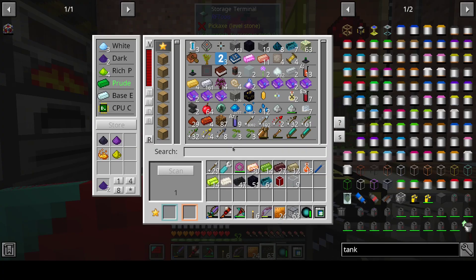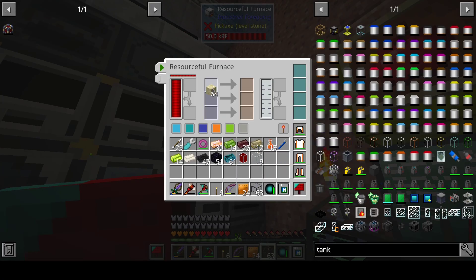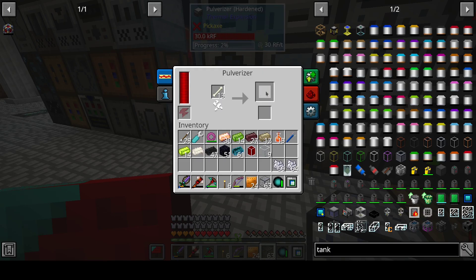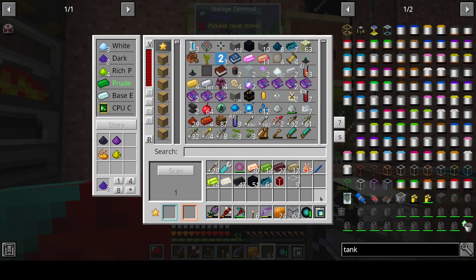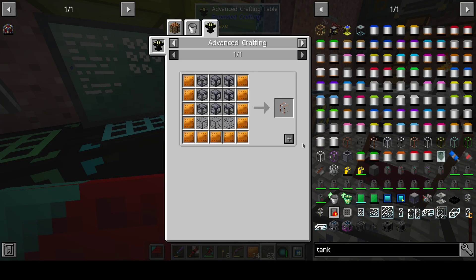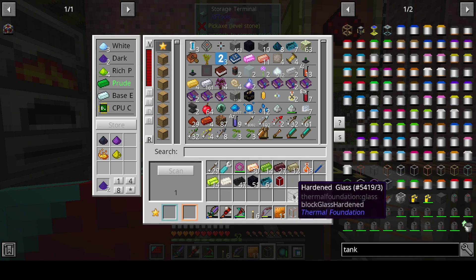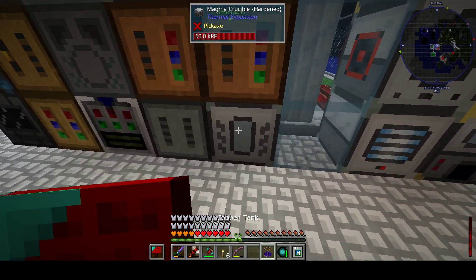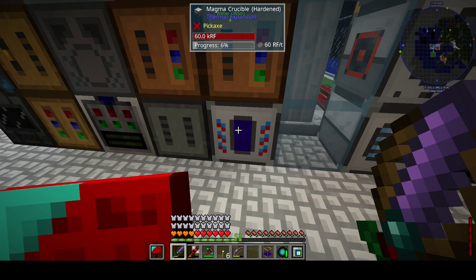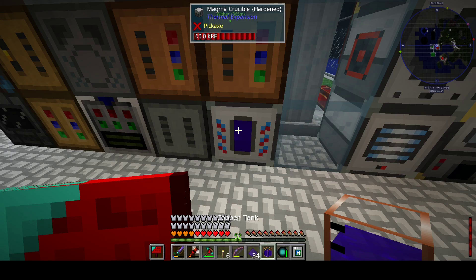I don't have that much glass. Oh yeah, I still need to do something about sand. Let's put that away. So the copper tank — I do have enough. Alright. I didn't mean to remove that, but okay. Let's get that out. Nice.